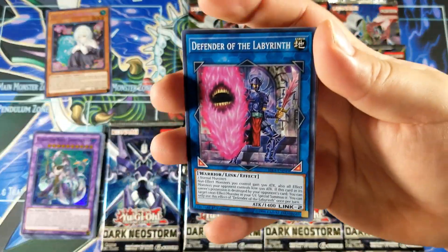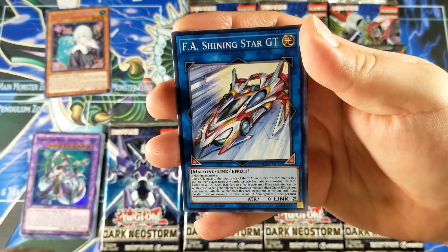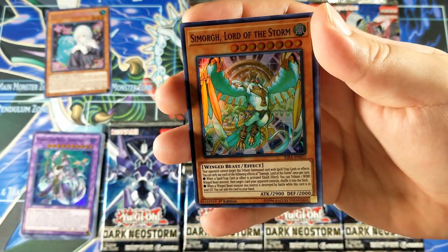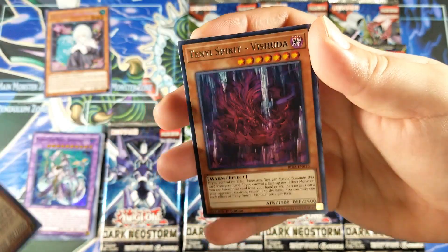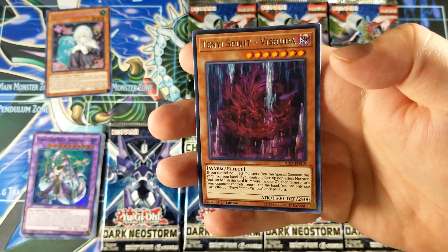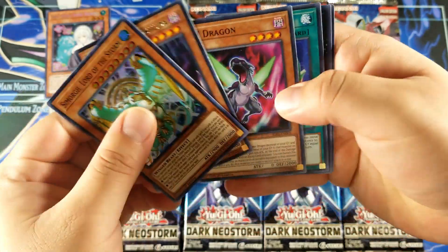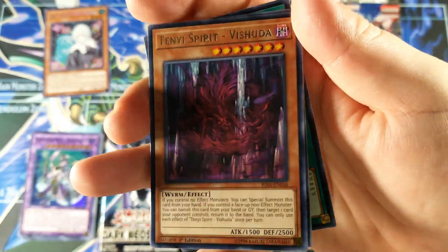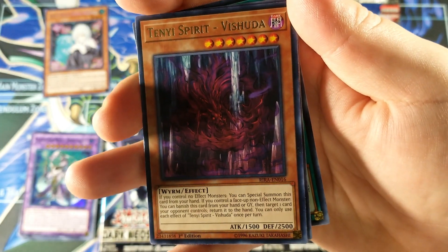Still nothing crazy guys. Got Defender of the Labyrinth, FA Shining Star GT, we got a Beetle, and Teamwork Lord of the Storm for a super rare. Nothing out of that. Tanky Spirit Vishuda — one of the more popular Tenyi cards because it's an easy bounce back to any card your opponent has. If you guys want to read the effect, pause and go for it.